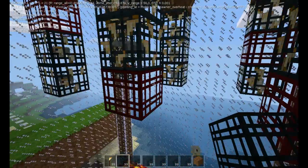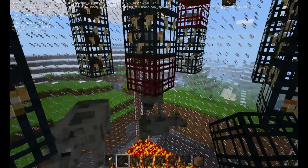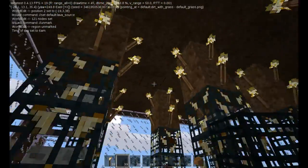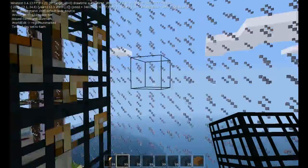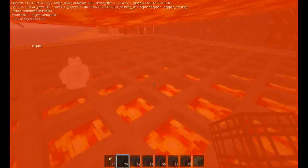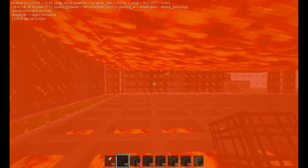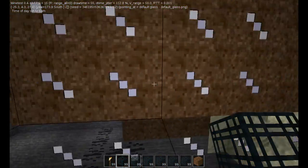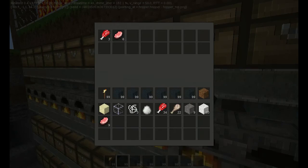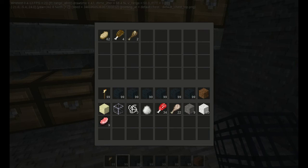Since there is enough space for the entities to get spawned, I just need to leave over there. And I will see if there is enough light — animals can get caught up here. Down here the hoppers will collect all the dropped items and collect them to the chests, and from the chests, cooked, and you can gather lots of cooked meat.